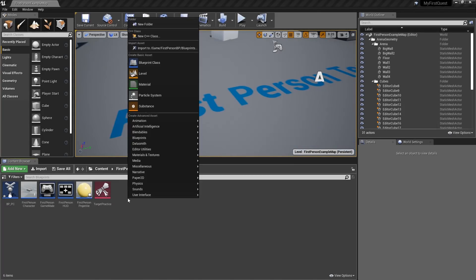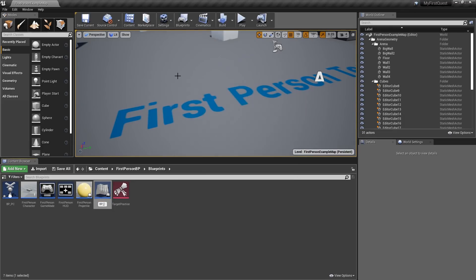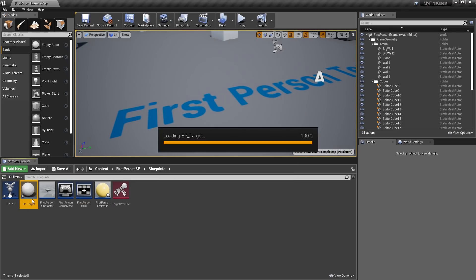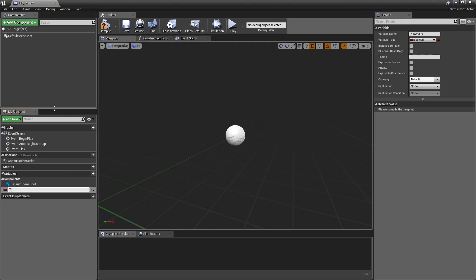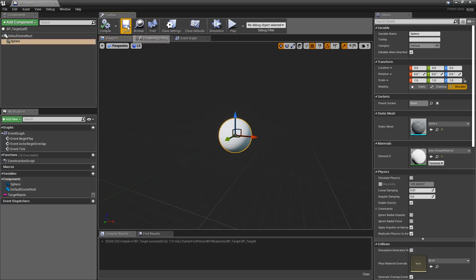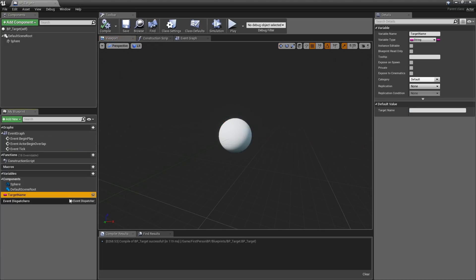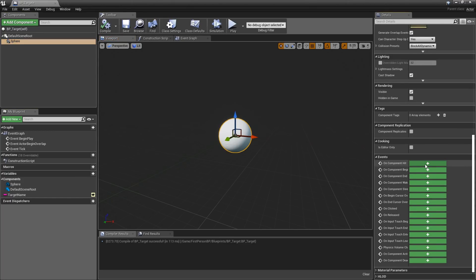To script the quest, come down here and make a new Blueprint Class Actor. Call it 'BP_Target'. Open the target up, add a variable called 'Target Name' as a String type. Make these targets spheres by clicking Add Component and selecting Sphere. Also click the eye icon on Target Name to make it instance editable. Then click on the Sphere and add an On Component Hit event.